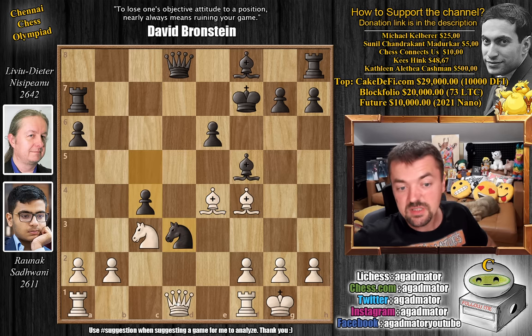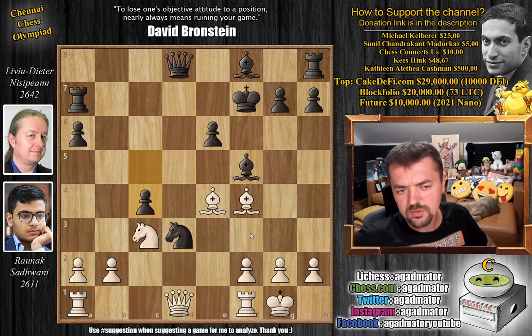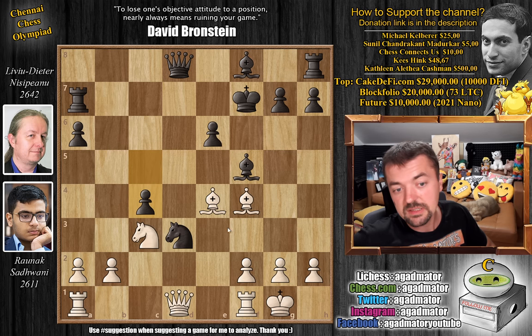Bishop to e3 seems to be the way to go, attacking the rook here and gaining a valuable tempo. And only after rook to d7 — now we trade captures, captures, and knight a4, going for this knight to b6 idea. It's a very complicated position, and who's to say what is what here, but it is definitely one of the possibilities.